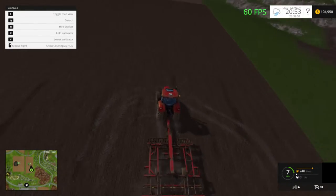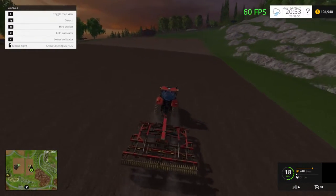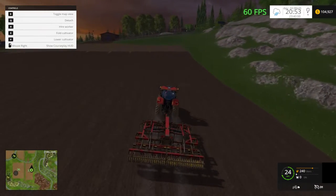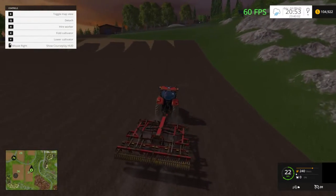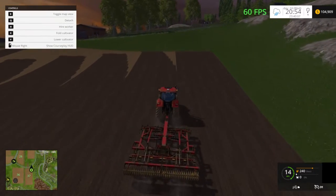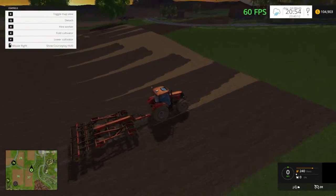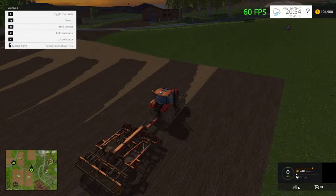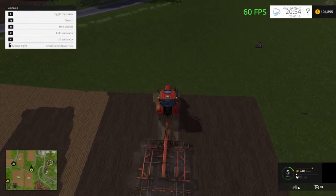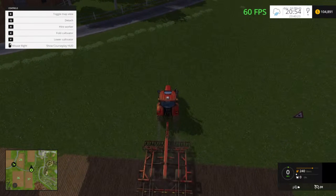I set up a CoursePlay to harvest this field and take everything down to the biogas plant. I used the front-mounted chopper — or corn cutter. You can see this side of the field is where I really have no idea what the hired worker AI was doing here. It doesn't seem to have even gotten the field edges correct.